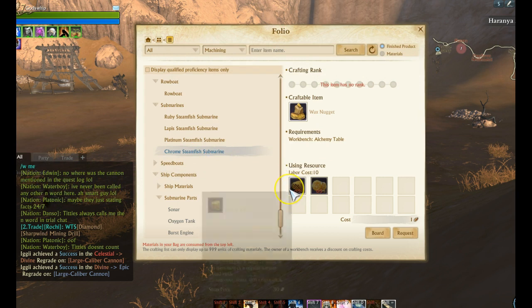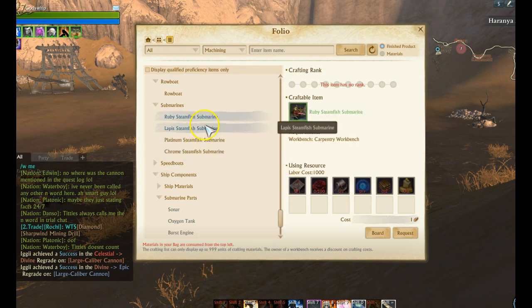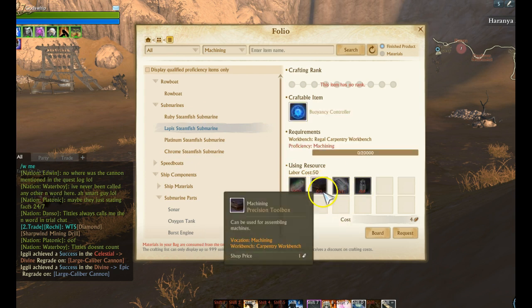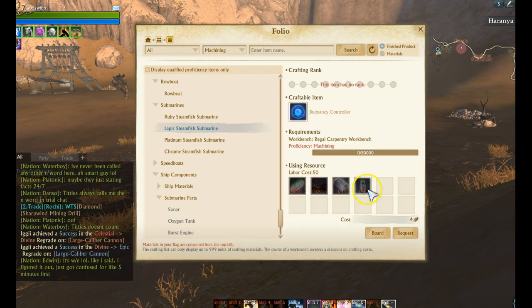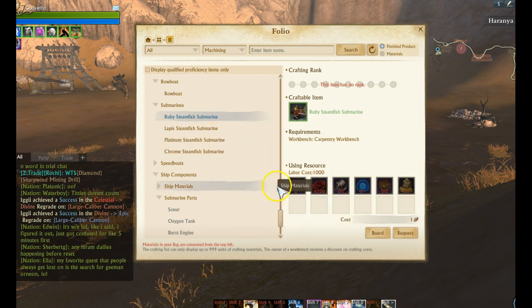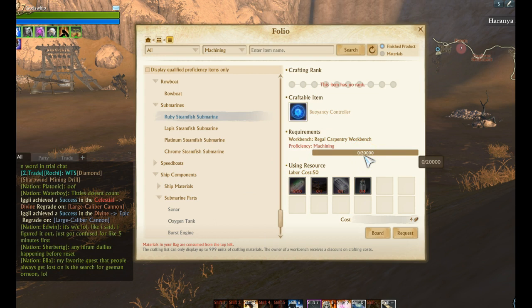Overall, on average, a buoyancy controller requires a precision toolbox, and these submarines probably cost about 5,000 gold total — so there's a big investment just in the submarine. And once you do that, you're not done yet: the buoyancy controller actually requires 20,000 machining, which is very hard to get.